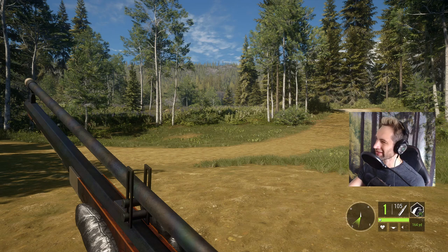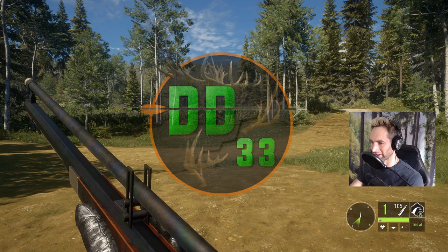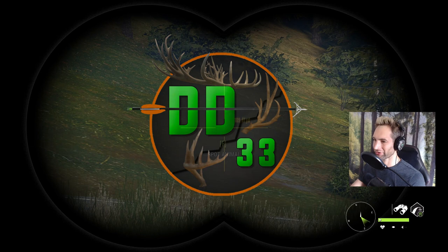There's one thing that I don't believe we've ever done in Call of the Wild, and that is hunt for bull moose with the muzzleloader. We haven't really hunted for bull moose in quite a while, and I don't believe we've ever used a muzzleloader — or if we have, maybe once or twice. Today there's going to be one thing a little bit different: we're going to be using the 50 cal mini balls, not the round balls.